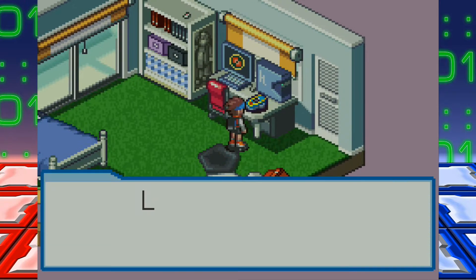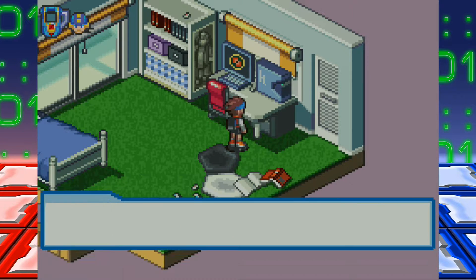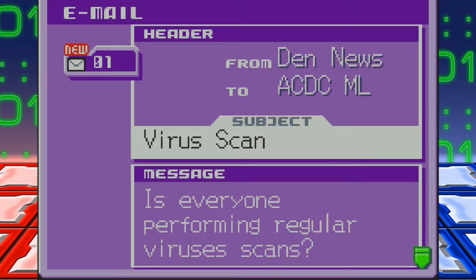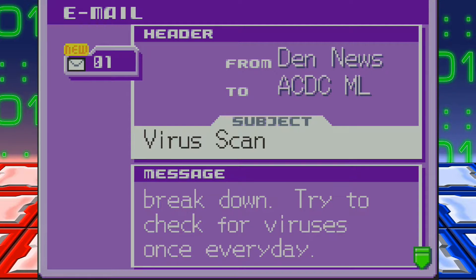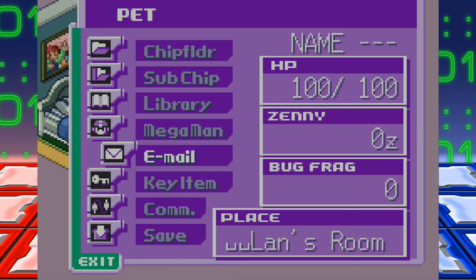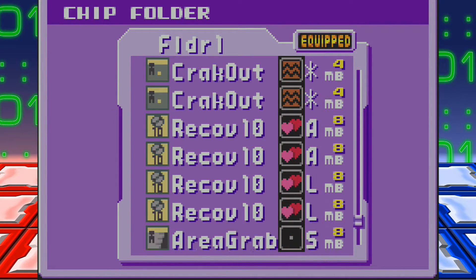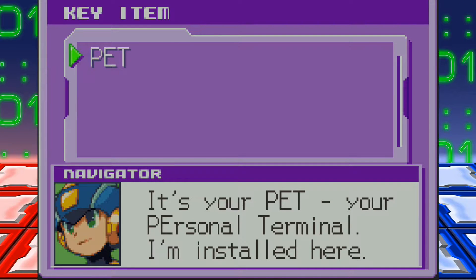Lan got the P.E.T. — Personal Electronic Terminal, or just Personal Terminal. Lan, you've got mail. That's Mega Man's voice. Check out our email: is everyone performing regular virus scans? If not, your electronic devices may suddenly break down. Try to check for viruses once every day. Wow, that is a dystopian future — no such thing as Avast. So what do we have to begin with? We've got a pretty basic deck here, key items, just our P.E.T.